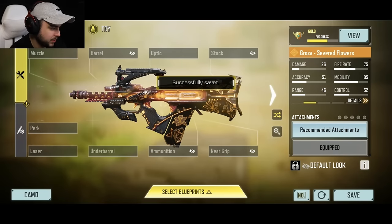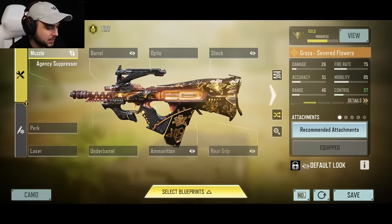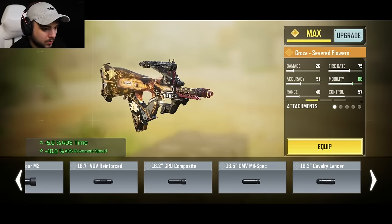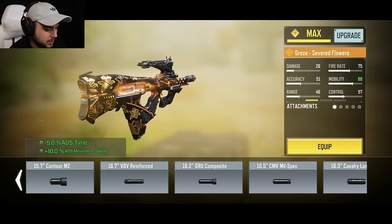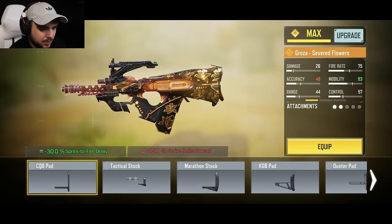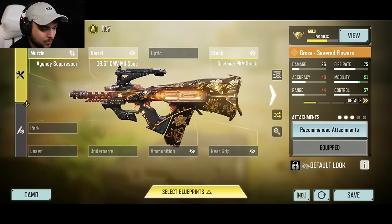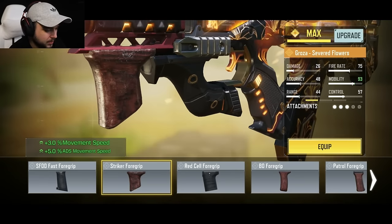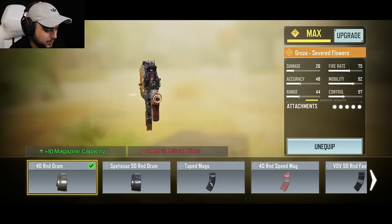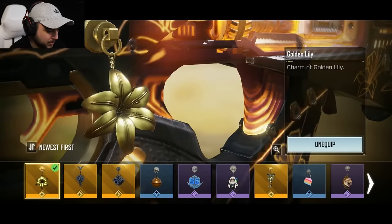This is the build that Signal recommended me to try out. We're gonna have a default look because I actually want to see what it looks like default. We're going to be using CMV mid spec — I think that's what it's called — and then spec NOS PKM stock, the striker foregrip, and then a 40-round mag. This is what we should be using for this build. I'm gonna also equip the charm, why not.